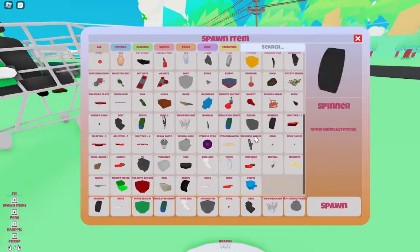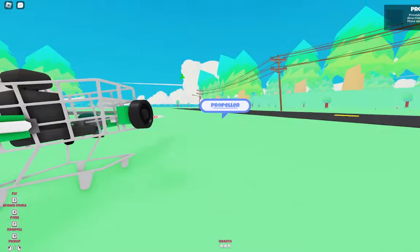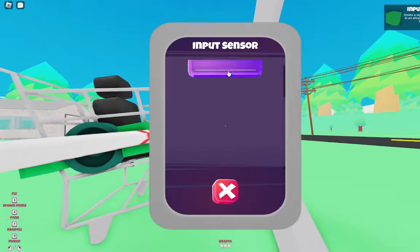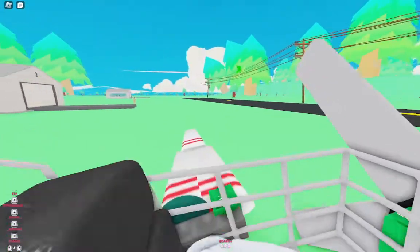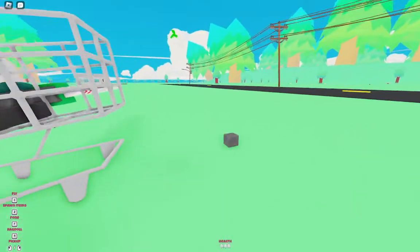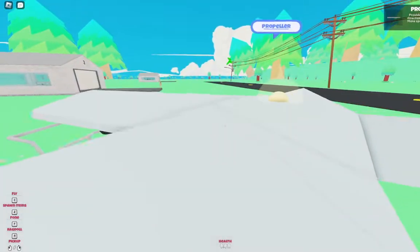Now all we've got to do is get an input sensor and a spinner, and then the propeller item because I am too lazy to do it the right way. That is a big propeller. Whatever — nope, that's not going to take off. I didn't expect that to happen. I can put it there; we'll just be moving downward a bit.